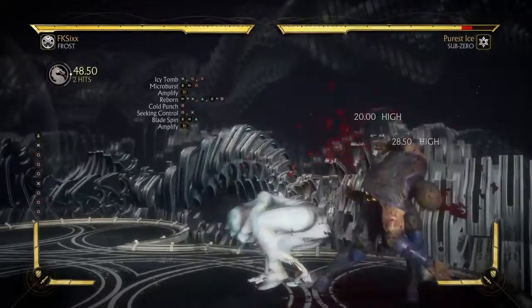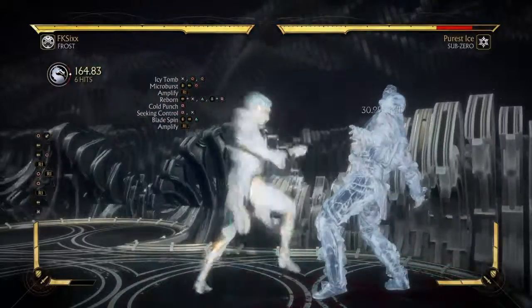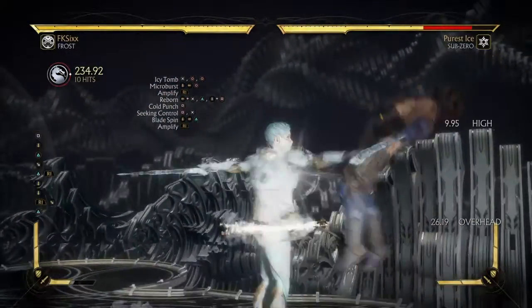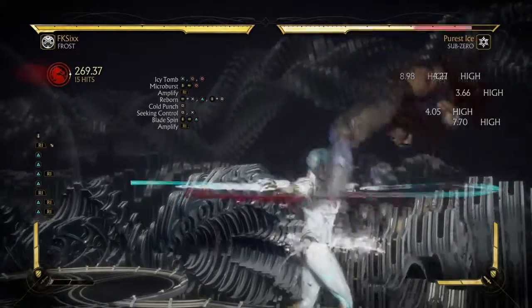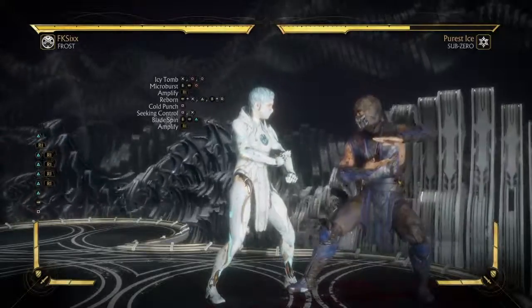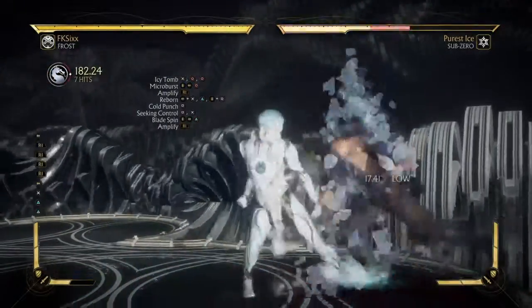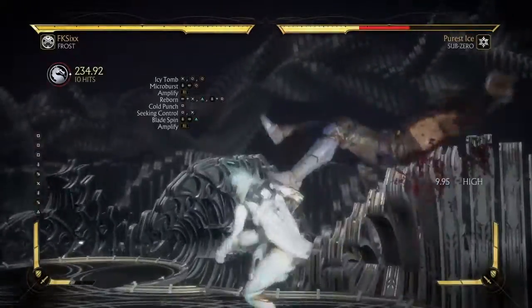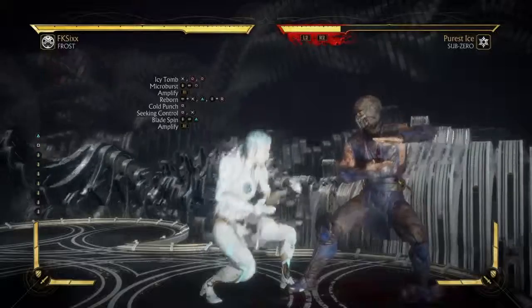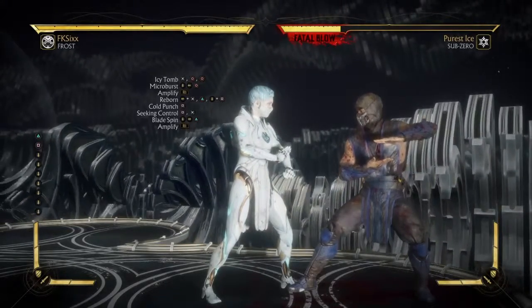Her combos are pretty much going to be similar to what you see here. She's got a lot of combos, but very little variations. For most of the combos in this video, you're gonna start with icy team, micro burst, reborn, and then mix it up with whatever other move you want to try. You can do square, square, and then try blade spin, or you could do circle X blade spin.